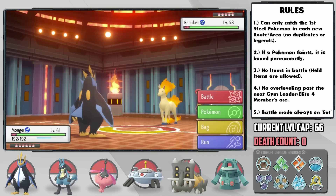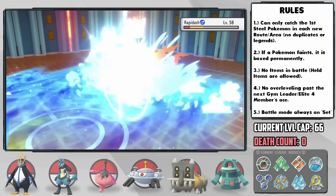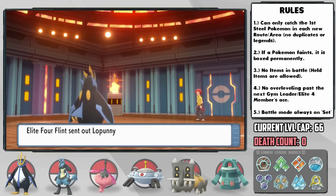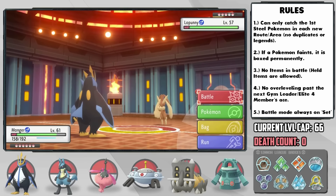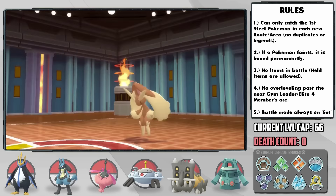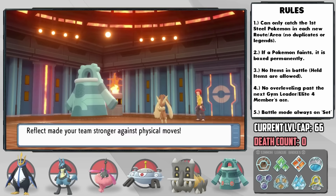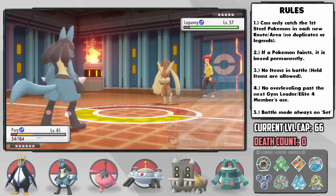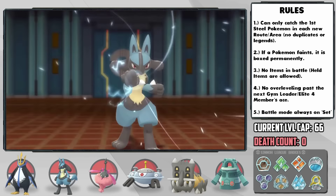He leads with Rapidash, I lead with Monger — I thought he'd use Hypnosis so I had a Chesto Berry on us, but he went for Flame Charge before we took him out with Surf. We need as little damage as possible for my plan, so I'm not liking that. In comes Lopunny next, which is fully EV trained in HP. I switch in Whiplash, who gets hit by High Jump Kick and then Fire Punch, then I get Reflect up. Now that we can survive, I switch in Fury — but he gets a crit on Fire Punch. This could be the end, but then he misses High Jump Kick, so we can one-hit KO him with Aura Sphere. Unreal — I thought it was over, but our luck balanced out.